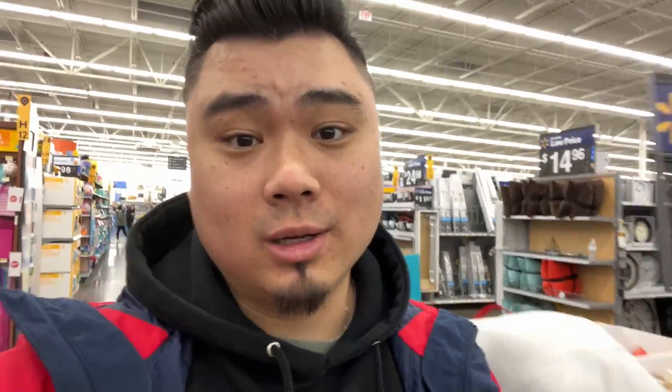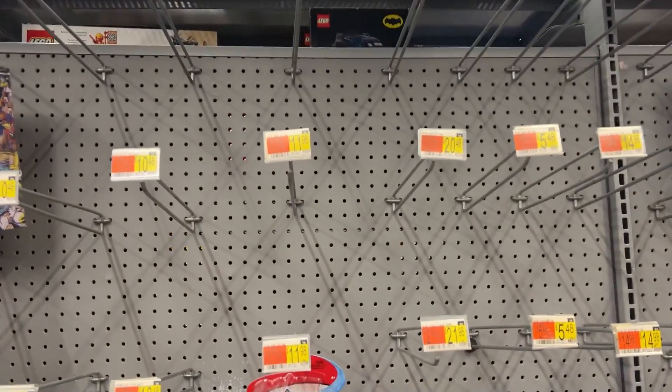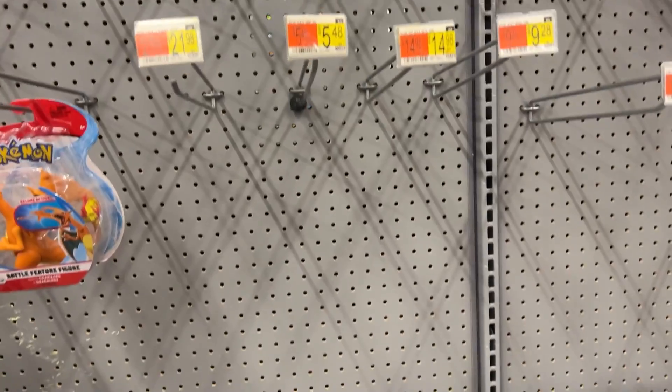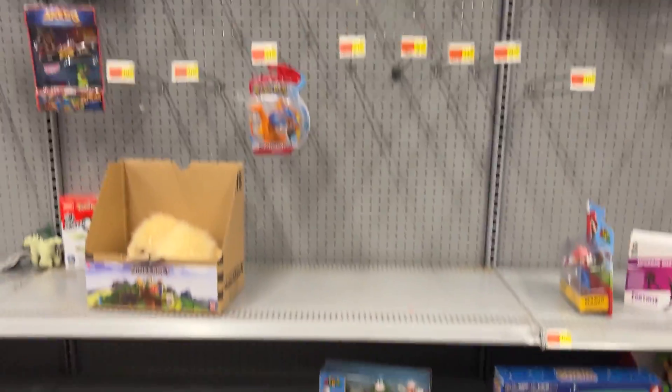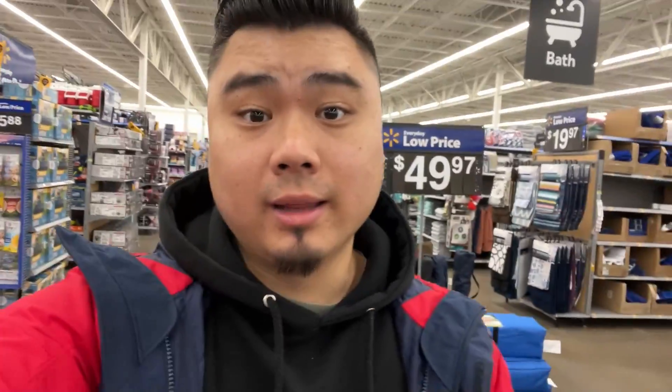I even checked where they put the baby formula and stuff — nothing there. Also checked customer service — nothing there. Now heading to the toy section hoping Pokémon cards are back there. Looking down the section where they're supposed to have Pokémon cards, but it's all completely empty — checked the bottom and the top.